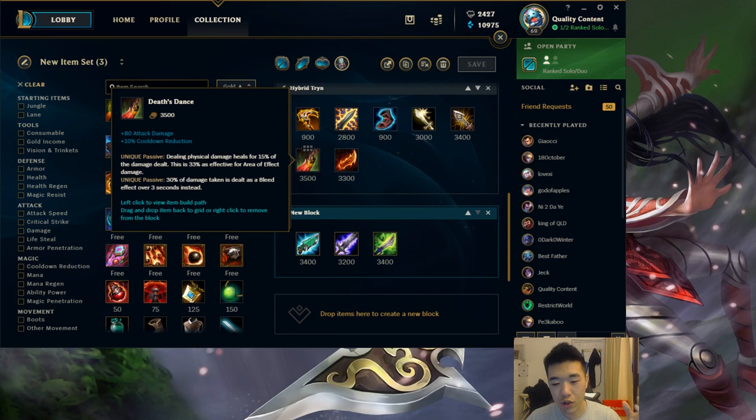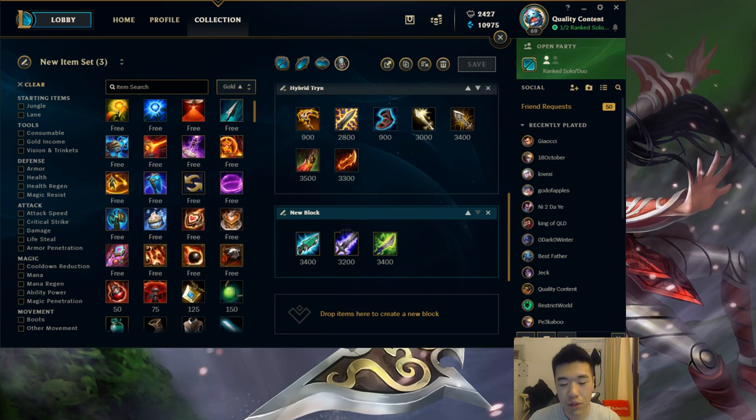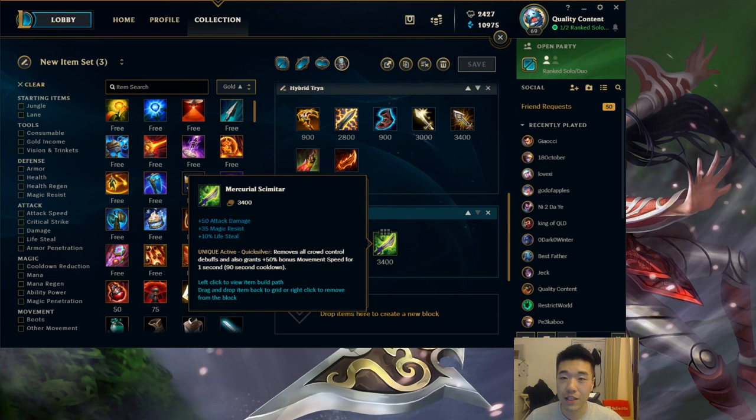After that you want to upgrade your Vamp Scepter. Death's Dance is going to cap out your CDR, but then if you go Sorcery Secondary and get the 10% from there, you can choose either Gunblade, Bork, or Mercurial Scimitar depending on the situation.